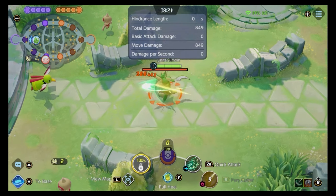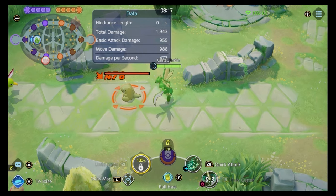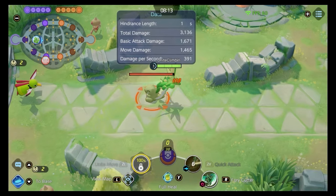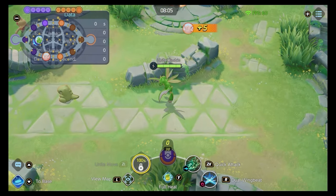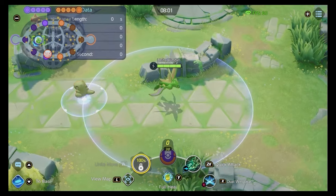Every time you use a skill, the next auto you do will count as two autos. So you can have one basic auto stored up, use a skill, attack twice, and maintain that movement speed. You get your first skill at level five. To play Scyther, you have to pick Dual Wing Beat — it's got quite a large range and is really valuable.